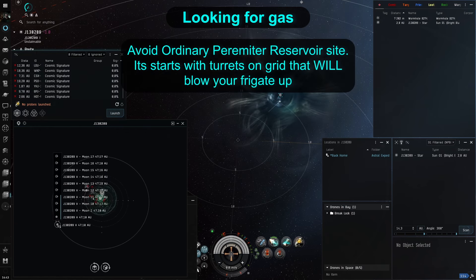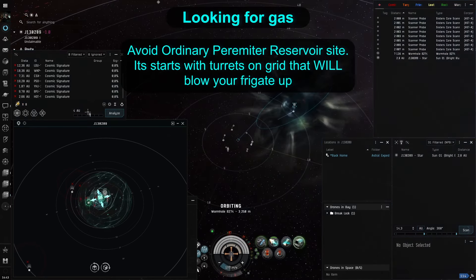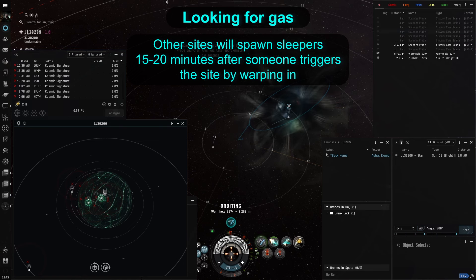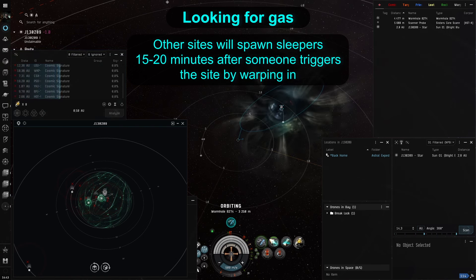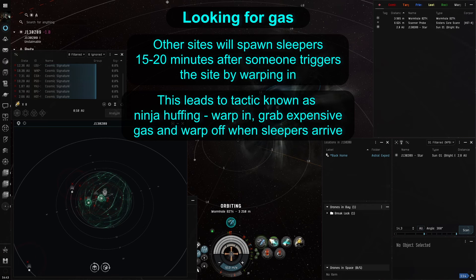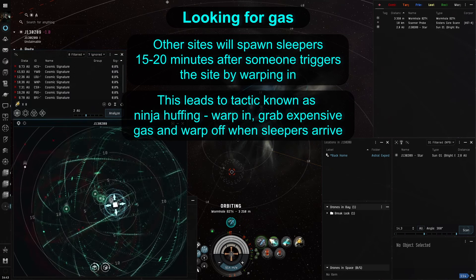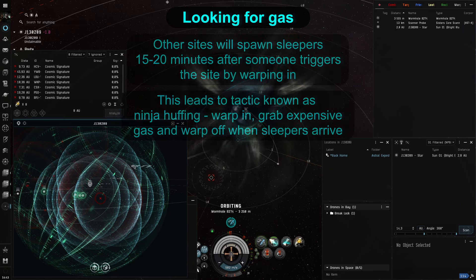One gas site not to go into with your little exploration setup is the Ordinary Perimeter Reservoir. It is the only wormhole gas site that starts with turrets, which will blow you up if you warp in. The rest of the gas sites will spawn sleepers, but only around 15 to 20 minutes after you get into the site and trigger them, so you can do what is called Ninja Huffing and collect all the gas you can in that time before they spawn. If you find gas sites in wormholes, unless you are already in your Venture, do not warp to them to avoid triggering the spawns.